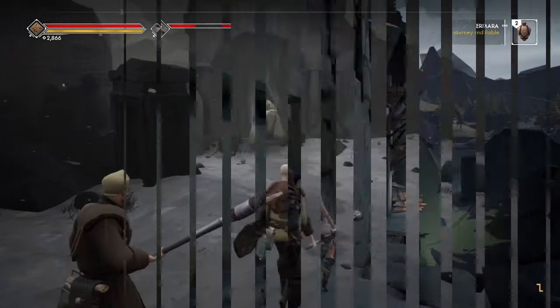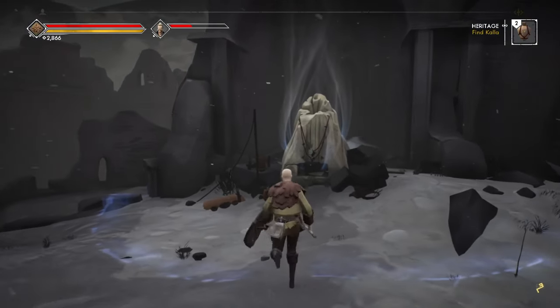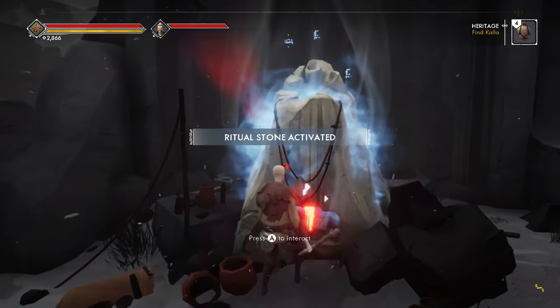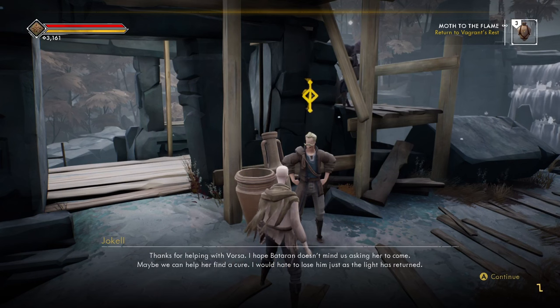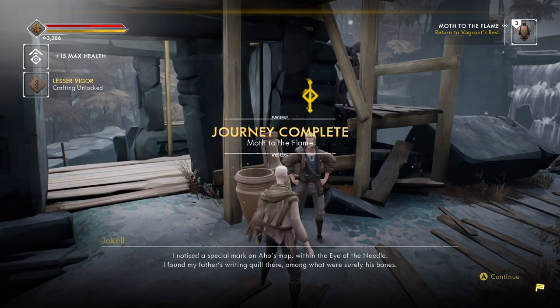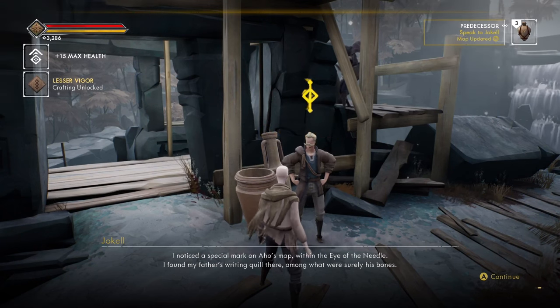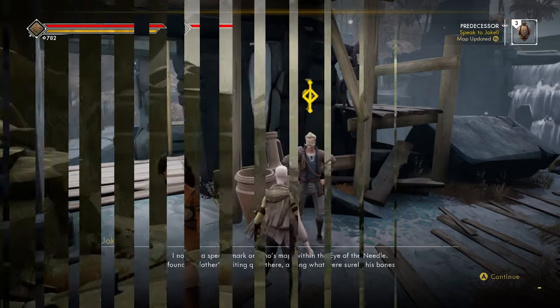Story-wise, I'd say it's pretty well written — good structured narrative with likeable characters, interesting subplots and a verbal style that's easy to follow, avoiding the pseudo-intellectual ramblings of other such games. A sample of the in-game dialogue: "Maybe we can help her find a cure. I would hate to lose him just as the light has returned. I noticed a special mark on Ahu's map, within the eye of the needle. I found my father's writing quill there, among what were surely his bones."